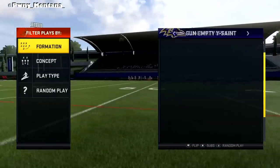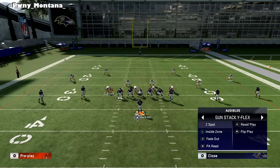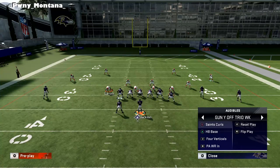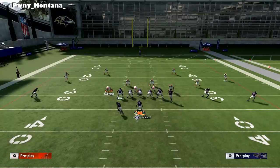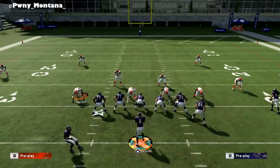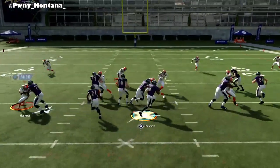One of the things I wanted to show is you can audible from this empty Saints formation into that Taseem Hill formation. To your competitive Madden player this might not look like much, but you can audible from this empty Saints set into this formation right here. To your newer or average Madden player - are they going to see the difference between this and that? Are they going to know this is the QB blast, or are they going to think this might be the wide trio halfback week formation?